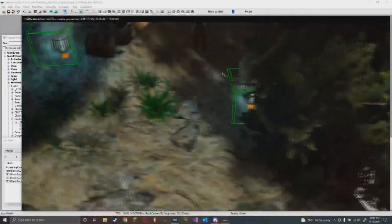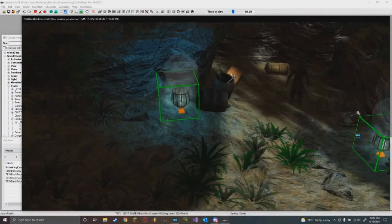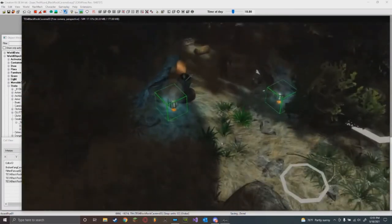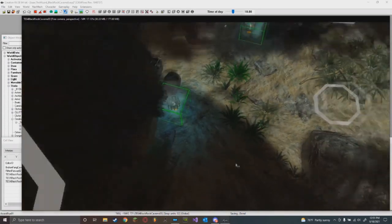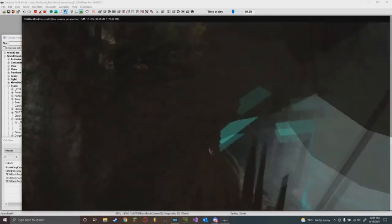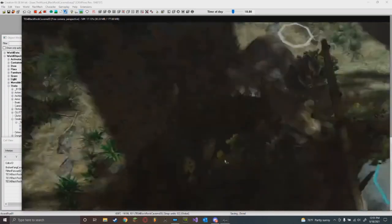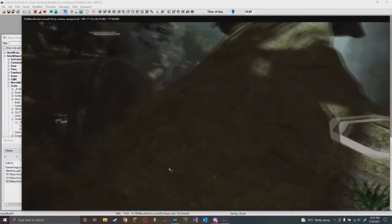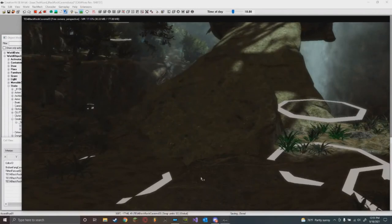If you're having trouble lighting your scenes you can ask me a question here in the AU server - message me or Isaac the Wizard, or post in the level design channel. Look at references as well - look at real caves, how are they lit, what type of light sources do they have, natural light sources. That all goes into account when you're lighting caves and interiors. Just look in real life and take references.